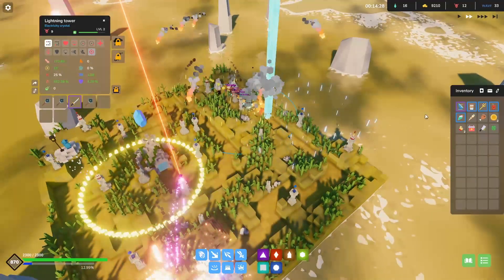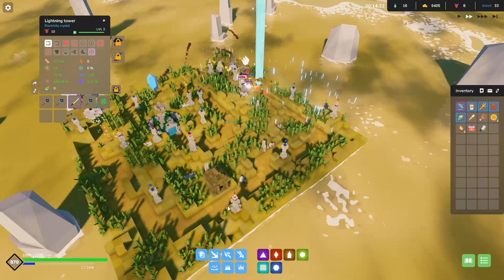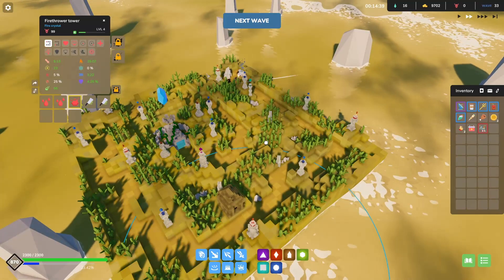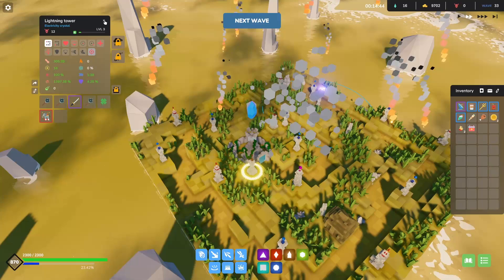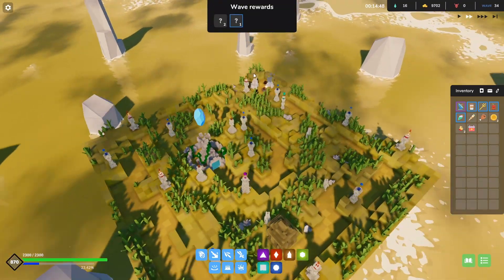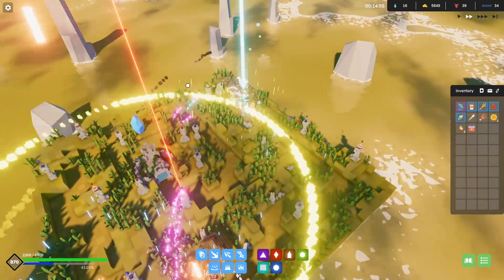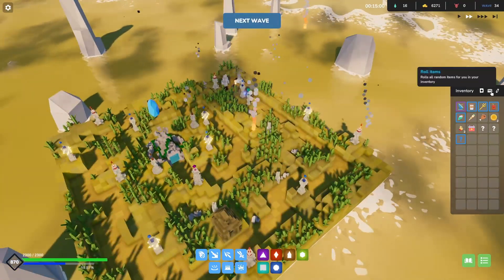Oh, we got a free item too — oh perfect, that's exactly what I needed. Did we have poison on somebody? Yeah, right there. Elephant Statue — another amazing crit item! Look at that: 1400% crit damage, 100% crit chance. Yeah, this tower's gonna start cooking. Let's level him up — with that electric arc, that's nice because it kind of splits between these two paths now. I don't have to do as much.